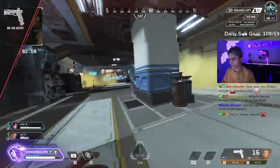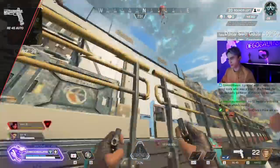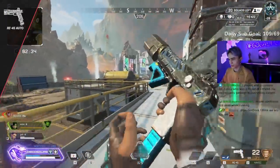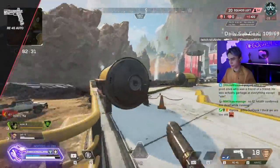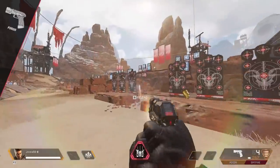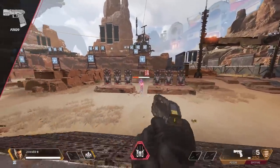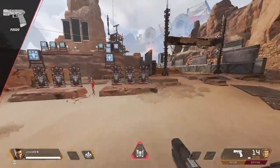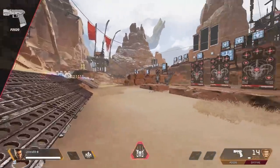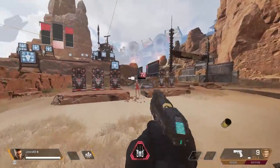Next up we have the RE45. This gun has no ability to use a stock and can really fall off in further engagements. Where it shines is very close range with its amazing hipfire — it allows for fast-paced fights and can make you very hard to hit with your strafe speed. And lastly for pistols we have the P2020. Pay close attention to the crosshairs when using its hipfire, because the crosshair spread is wider than the actual bullet spread, making hipfire harder to rely on.